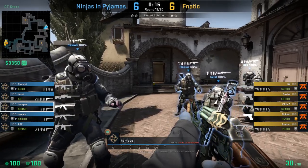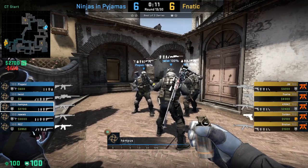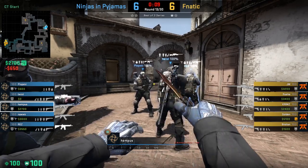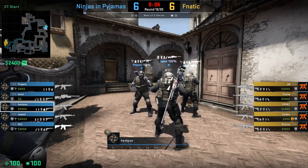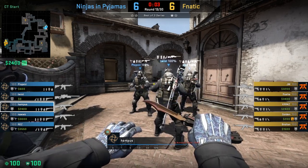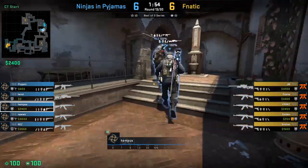Containing an enemy in Counter-Strike is essentially an extension of map control, where a CT pushes up in a certain position on the map and basically funnels the terrorists into another part of the map. Hampus from Ninjas in Pajamas does a really good job of doing this in this particular round against Fnatic.